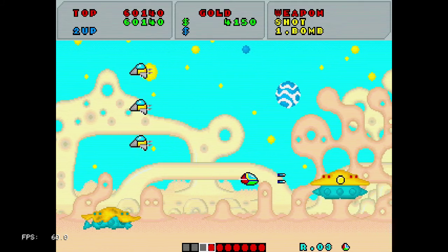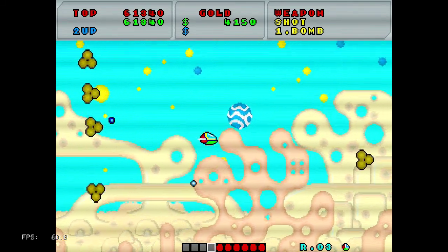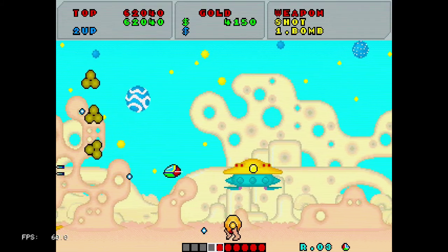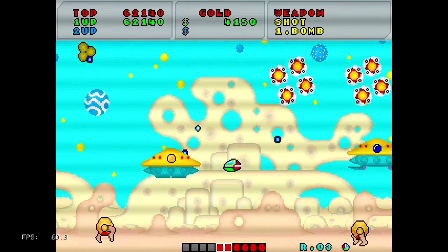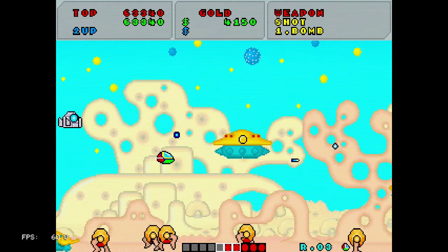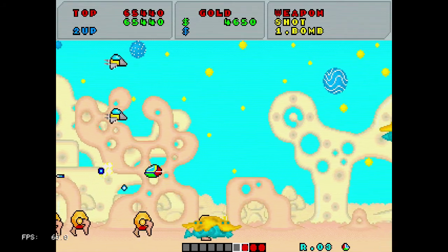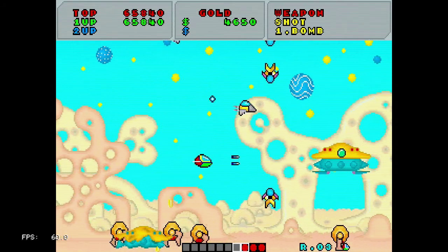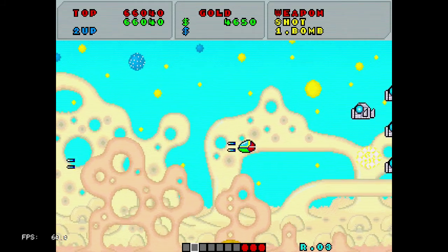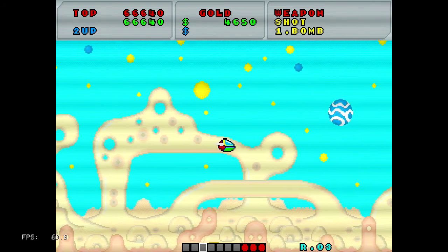It may not be obvious on the screen because it's a bit cropped, but there is actually an indicator showing where the enemies that you have to destroy are still present, so you just can't really go forward all the way when you're too busy shooting them down.